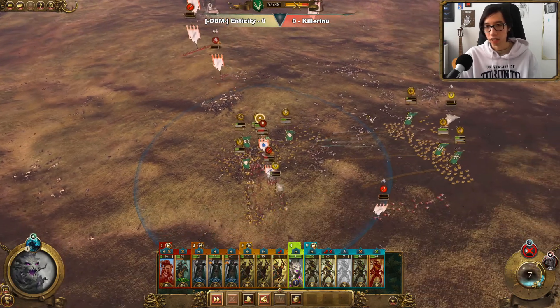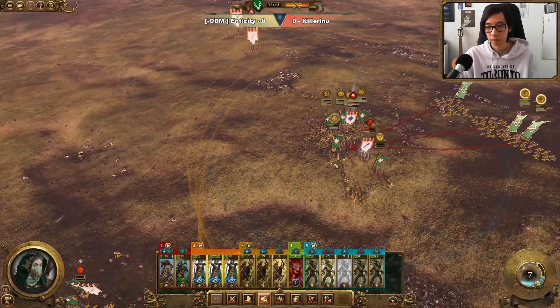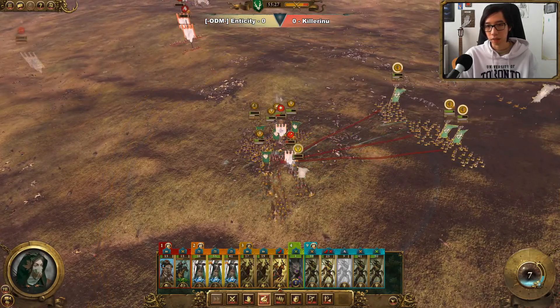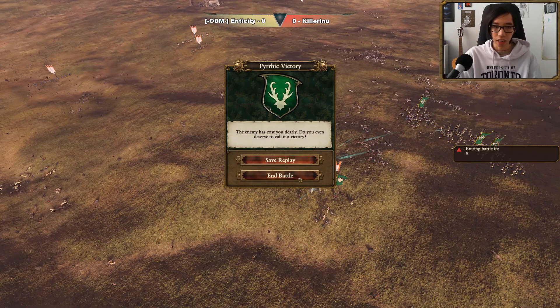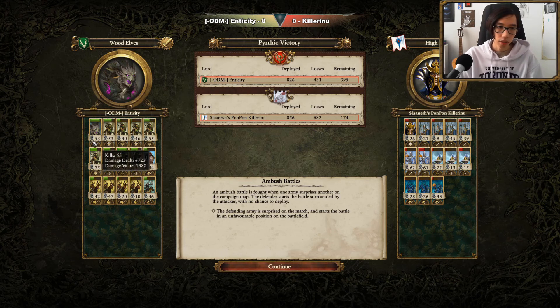Now that he's re-engaged in combat, we can finish him off with Drycha. He's not an amazing combat lord, so he should go down relatively easily. You can also see the huge effectiveness of these Swift Shiver Shards taking out many of the High Elf forces, just by shooting them in the back and avoiding their shields. If we look at the actual damage numbers, you can see why the Swift Shiver Shards are so good.